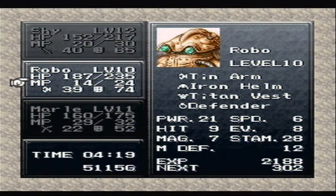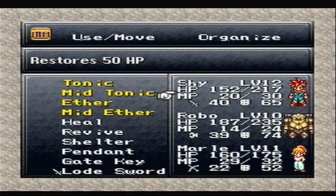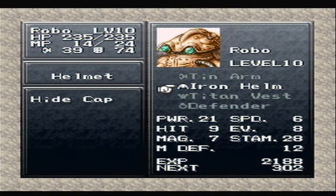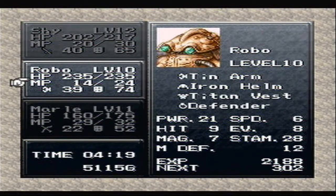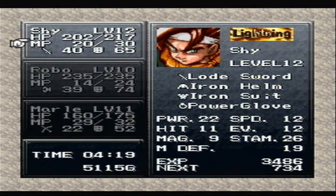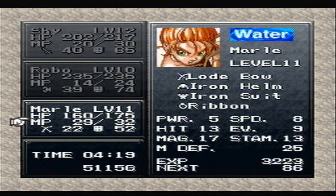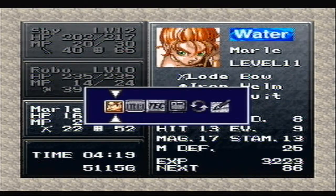I could use a bit of a touch-up. I might use the tonics for that — just a touch-up. Yeah, there we go. I'm just curious to look at some of his equipment. Tin arm... I don't know any of this stuff. That's going to lower his defense. He's got quite a bit of defense, and he's probably our best guy at only level 10. He's got some lower defense, I guess.